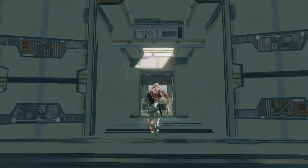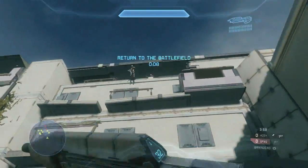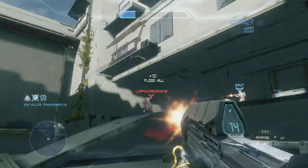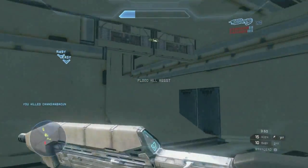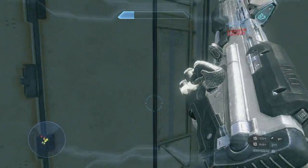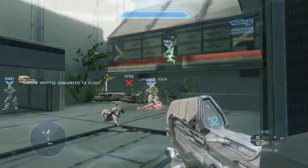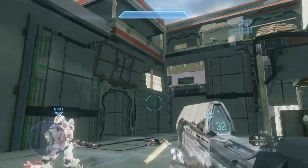But without further ado, let's hop into some gameplay. The first thing you're going to notice is the flood initial spawns, which tower over the human initial spawns, giving the flood quite the advantage. That being said, there's two ways you can go about starting off on this map. The first one is killing the first two flood, and the second way would be to keep sprinting and completely ignore the flood, just focusing on getting to that first holdout to get set up.